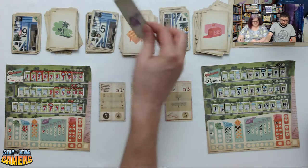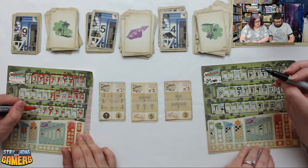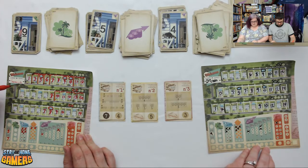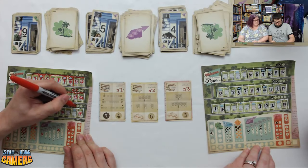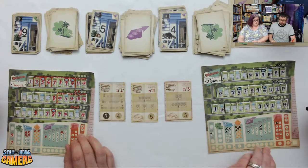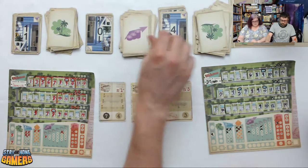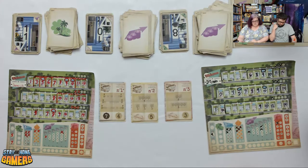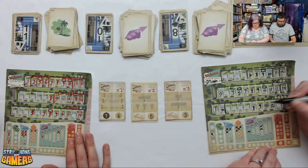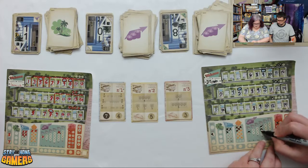Next flip: 9 park, 5 real estate, 4 park. Darcy takes 4 with a park. Brian plans to take 5 as real estate but corrects to 4. Next: 11 park, 10 real estate, 8 real estate. Brian takes 8, noting he can still just count the single four-estate. Next: 15 real estate, 6 fence, 6 park. Brian can't do 15, so he takes 6 with a park.